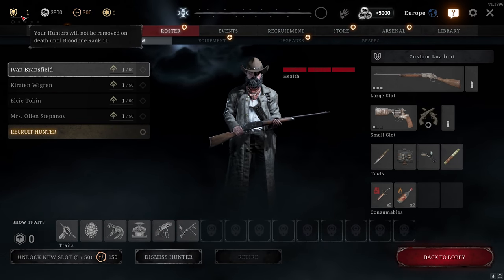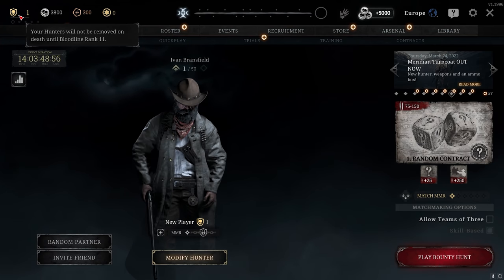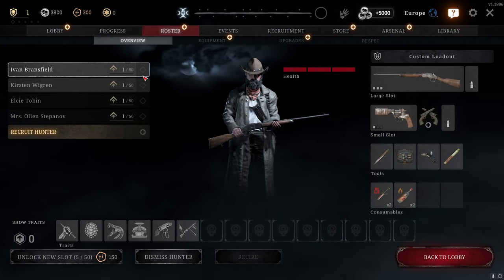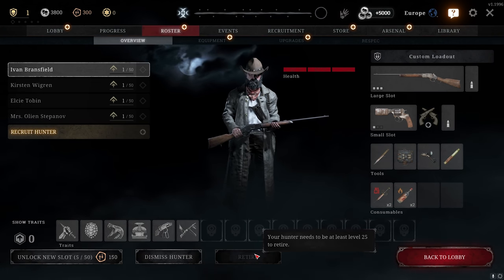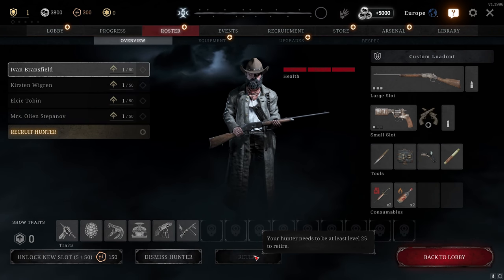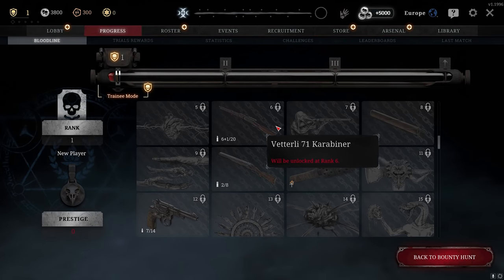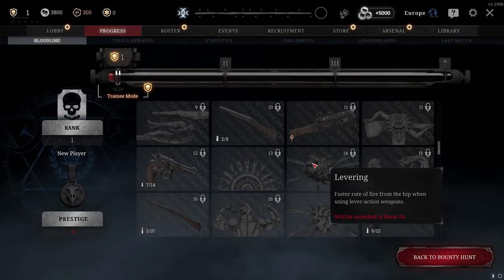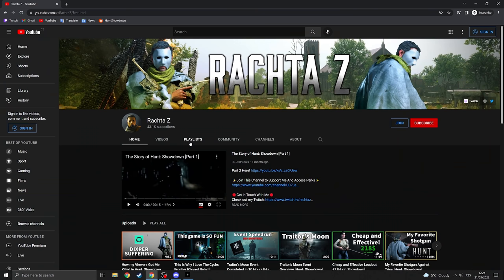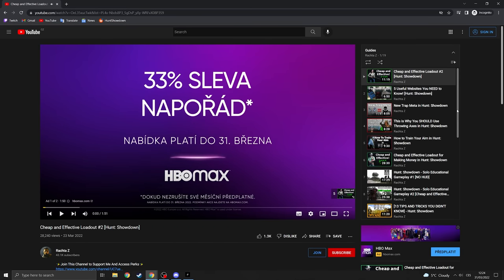Here's a tip for leveling up fast. Until rank 11, your hunter won't die, so play Bounty Hunt on a single hunter until rank 9 or 10. By then, your hunter will likely be at least level 25. If a hunter is above level 25, you can press Retire — you get 100 XP per hunter level. A level 30 hunter gives 3,000 XP, which can jump your bloodline rank significantly — potentially from rank 10 to rank 14 or higher. Then go to my YouTube playlists for more guides.